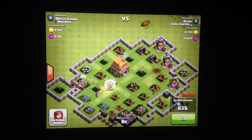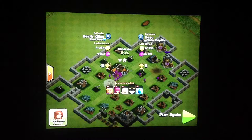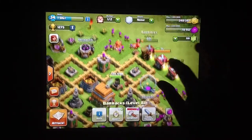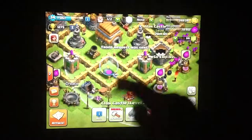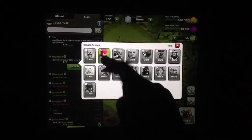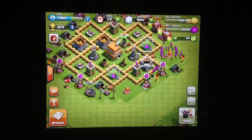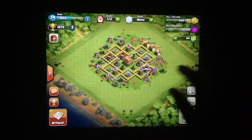So we got a lucky two stars, but considering it was just like a play-about attack it was pretty good — we got 89% and 11 trophies with 6 healers. Healers cost 5,000 elixir each, so we wasted 30,000 elixir just for this, but it was worth it. And if we're going to make a clan, we have to be generous and give troops because it's just helping other people out.